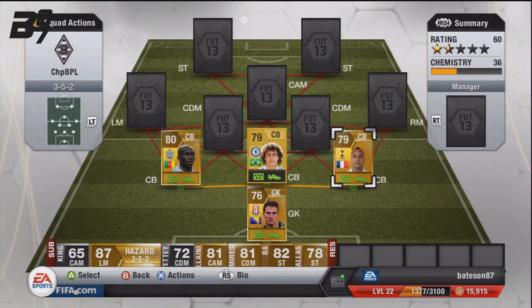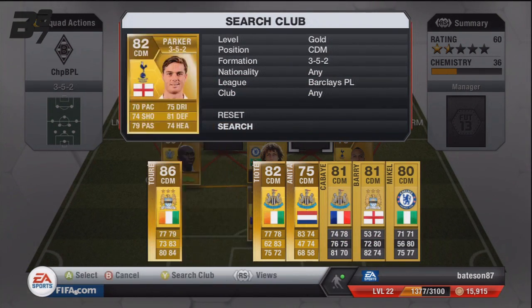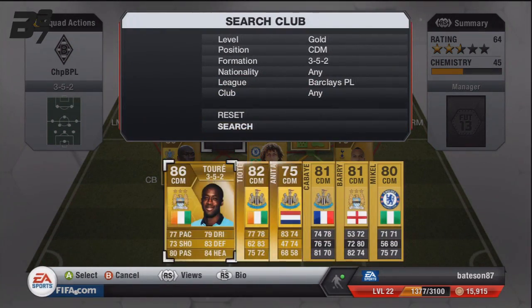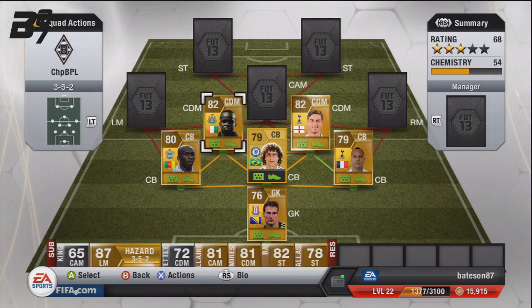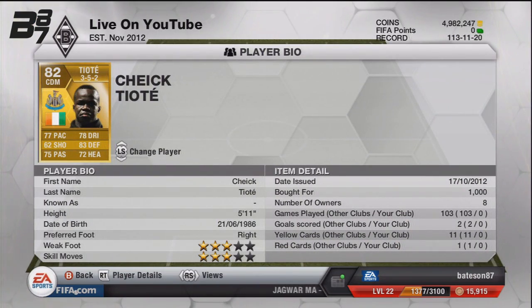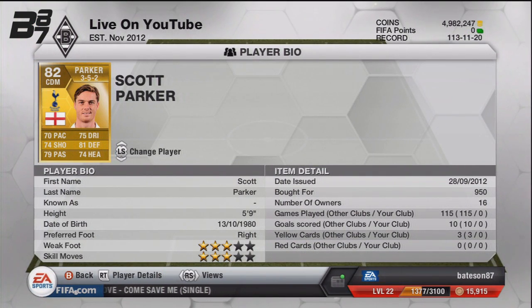Moving up into the defensive part of the midfield, we have Scotty P on the right hand side — also a Spurs player — and we have Teoti on the left hand side. Both of these players' stats are unreal and they both cost under a K or a K. Teoti is 5 foot 11, 77 pace, 78 dribbling, 83 defending. Scotty P has 81 defending, 70 pace, 75 dribbling, and 74 shooting which is awesome for a few long shots.